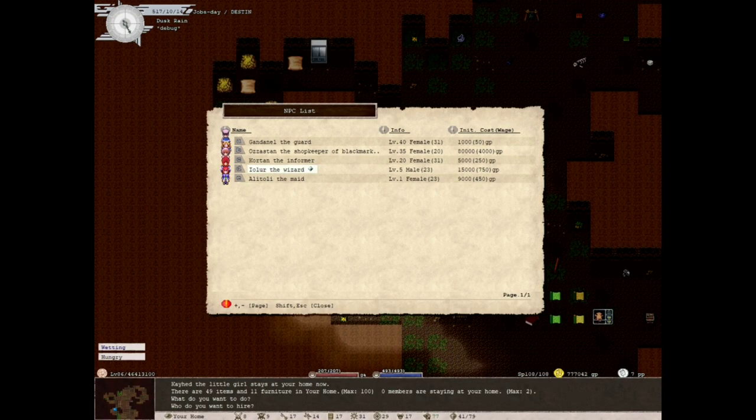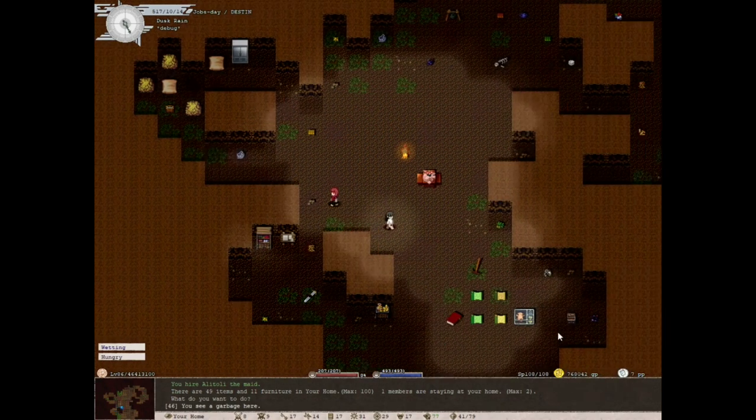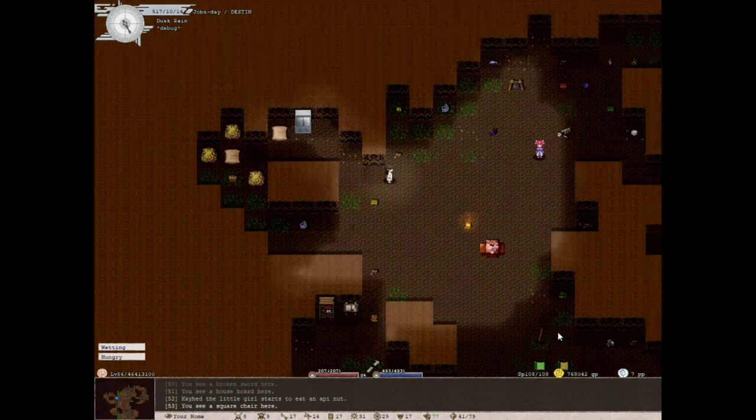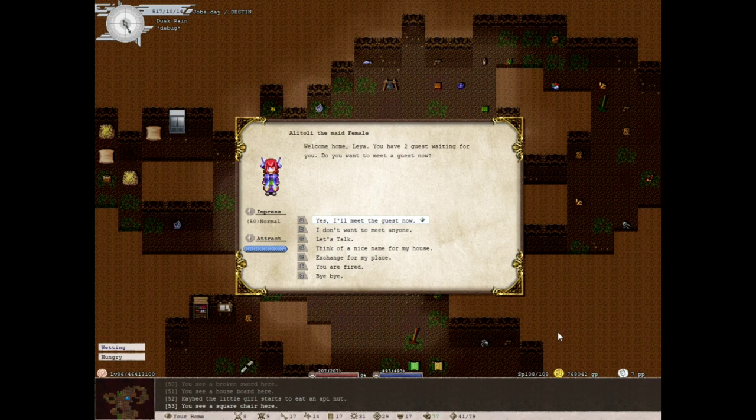Now let's start looking at people who can just show up at your house — these are called house guests. This is what we use with our maid. If you use your maid to get people to come to your house, let's go ahead and do that. Let's get a maid. There she is — I'll take it. Let's find the maid. Oh, there she is. I just bumped into her and pulled up a dialogue: 'Welcome home, Leah. You have two guests waiting for you. Do you want to meet a guest?'